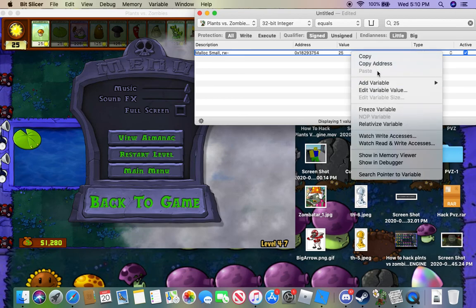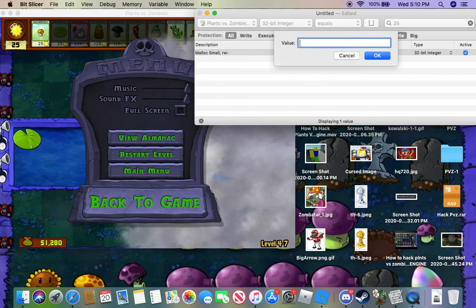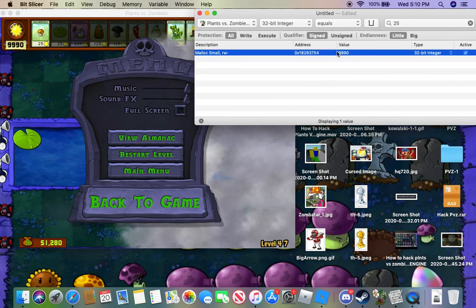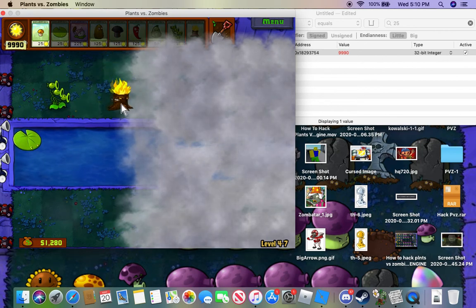Now you just want to do Edit Variable, Variable Value - you want to put in 9990. I recommend that. And look at that! But then watch this - if you freeze it, it does not go down. Usually it will go down if you don't freeze it, but now we have basically infinite stuff.